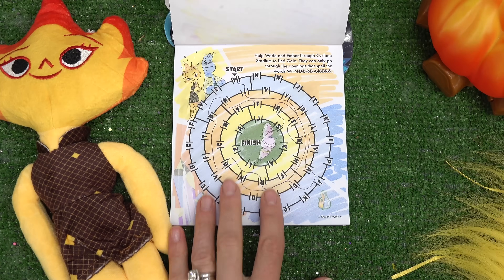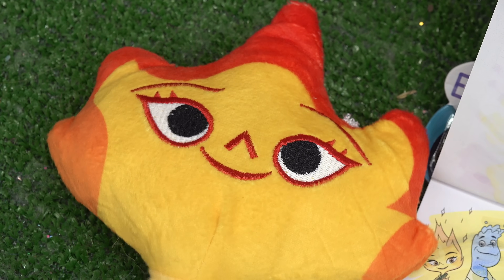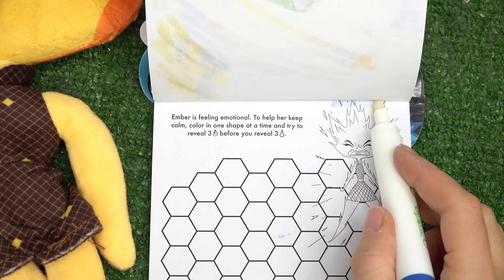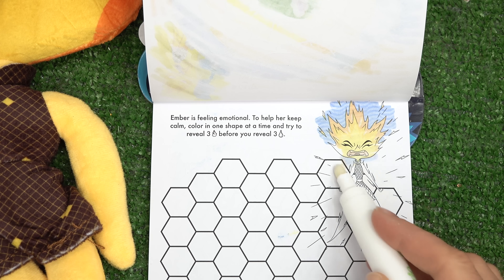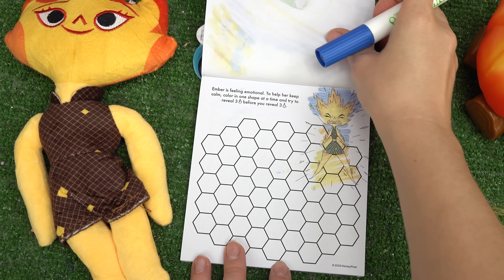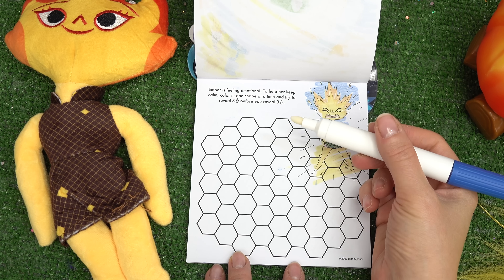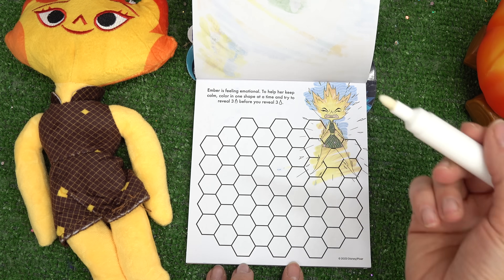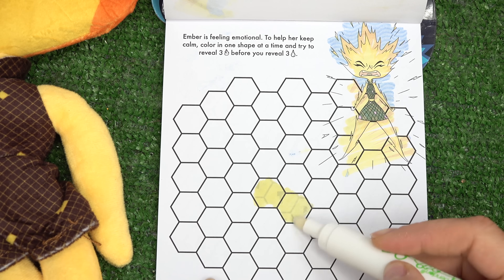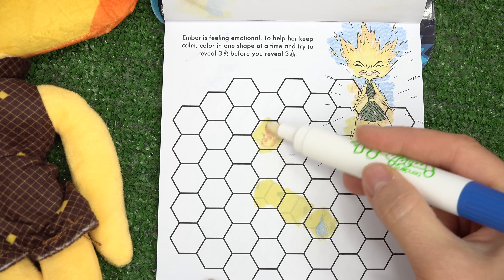Wow, that was so squiggly! We made it to Gale. How are you doing, Ember? I'm a little better. Well, let's do some more activities to calm me down. Here is Ember - oh no, she's feeling emotional. We're gonna help her keep calm. Color in one shape at a time and try to reveal three fires before we reveal three waters.